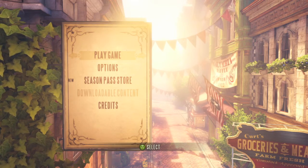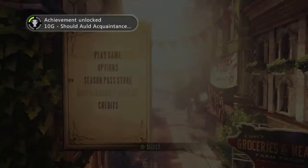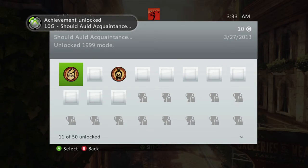you want to put in the Contra code. And for all you little kids out there who don't know what that is, it is up, up, down, down, left, right, left, right, B, A, start,